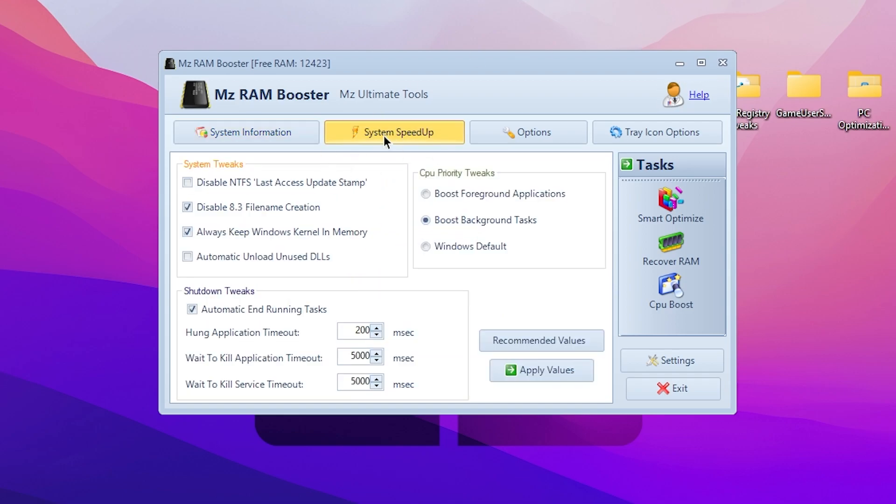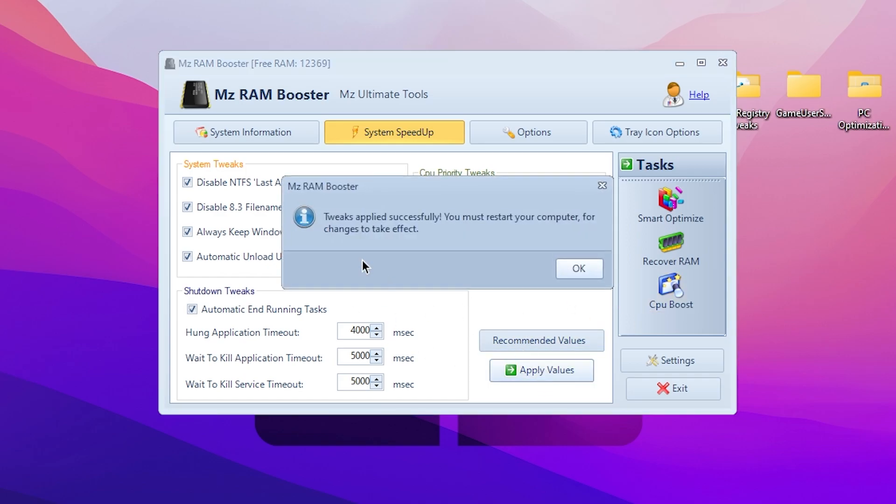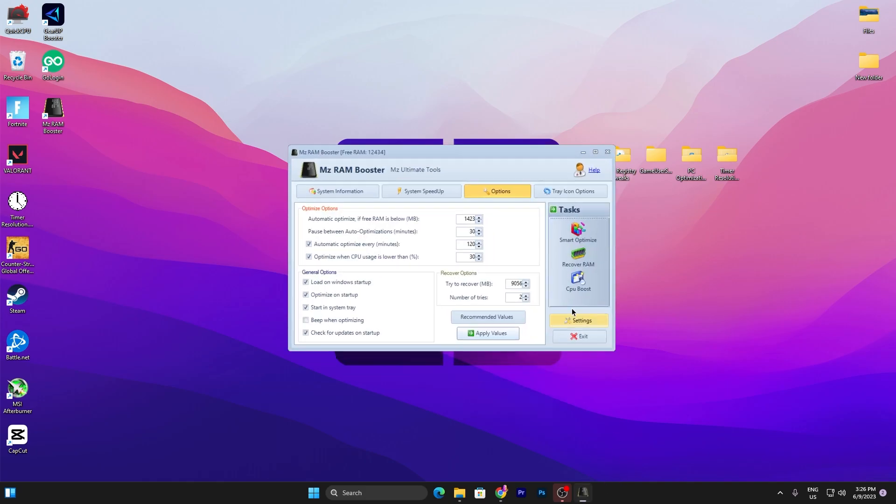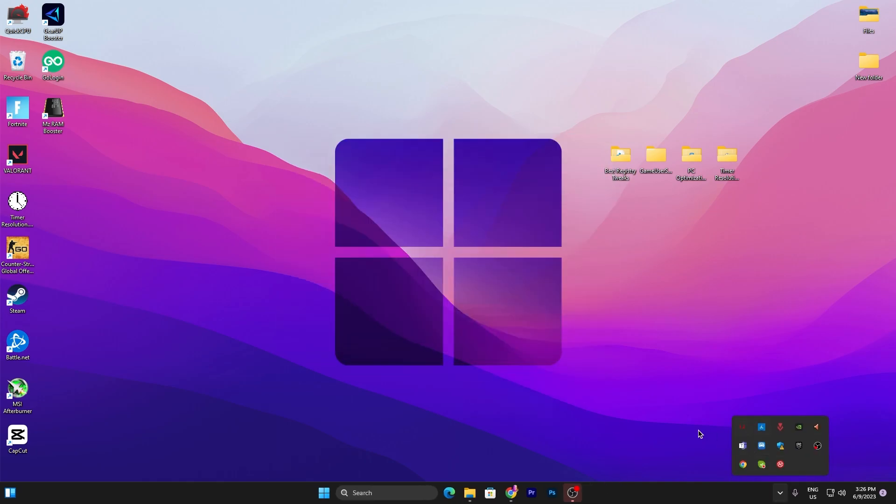Now go to the System Speed Up tab. Follow the same settings: click on the Recommended Value option and it will do everything for you with one click. Once applied, click the Apply button, then click OK. Go to Options and again follow the same settings — click Recommended Value, hit Apply, and click OK. Then minimize or close the application; it will keep running in the background whenever your PC is on.